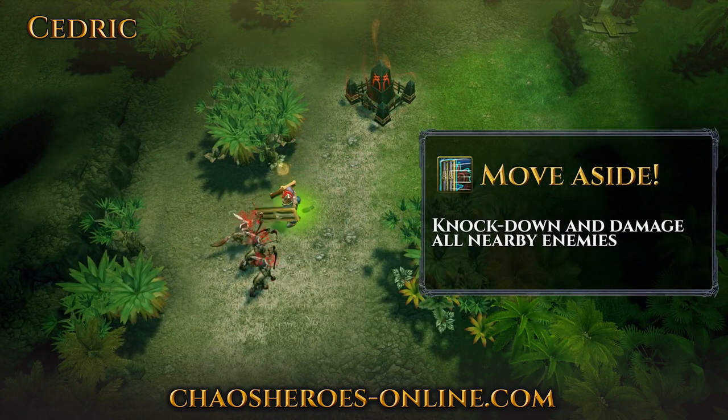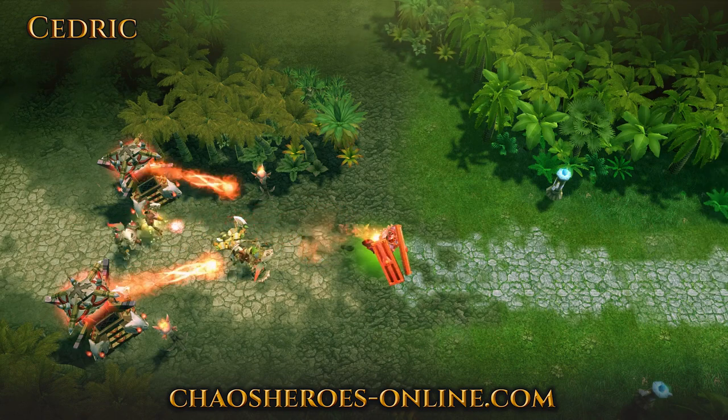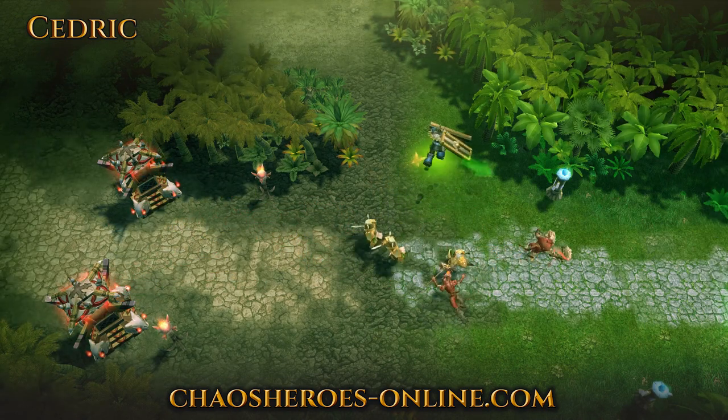His first skill is Move Aside. Cedric swats his target and any nearby enemy units with a powerful swing, shoving them back and knocking them down.